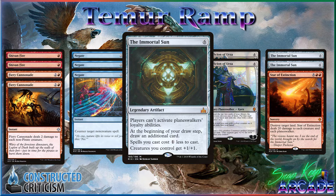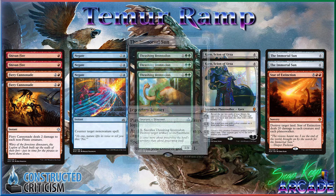Immortal Sun lets your Carnage Tyrants be huge and even bigger, lets your Ravager Worms be even bigger, makes your Incubation Druids just huge once you play it. You get to draw an extra card each turn, it makes your spells cheaper — your Star of Extinction, Expansion/Explosion, your ramp spells, your Fight with Fires, and Lava Coils all become cheaper. It fits into the deck really, really well, and it's just kind of a house against green-black midrange and those Golgari decks we saw in the past.